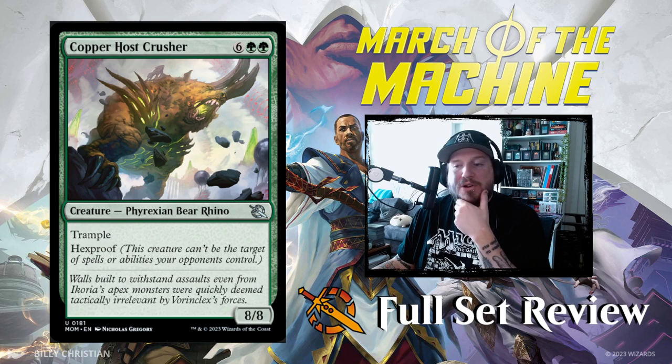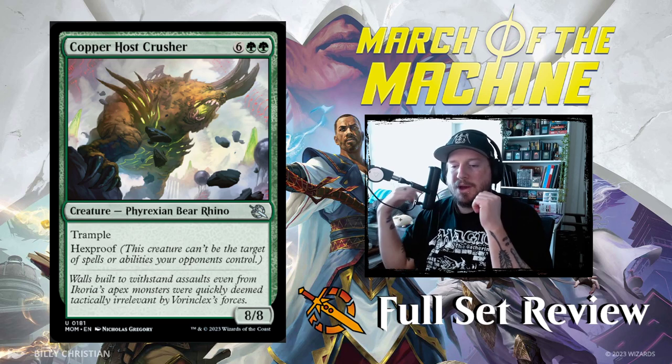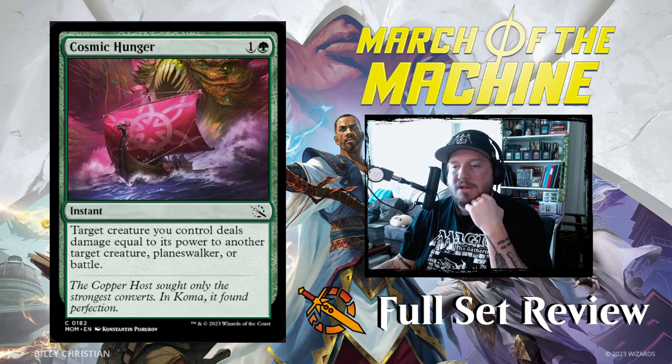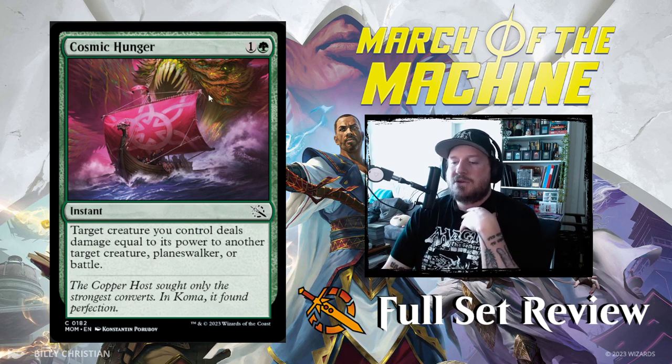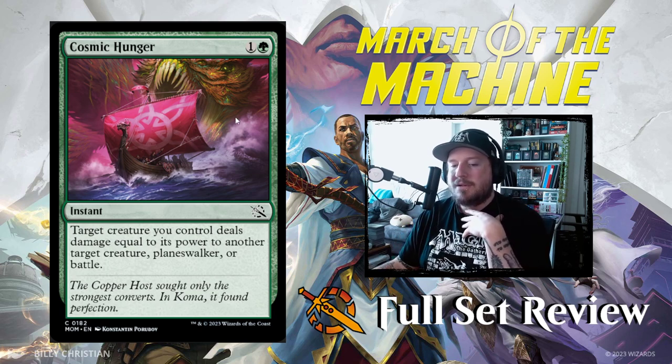Next up we have Copper Host Crusher: 6, green, green for an 8/8 Phyrexian Bear Rhino with Trample and Hexproof. They're going hard on green Stompy. Next up we have Cosmic Hunger: 1 and a green for an instant — target creature you control deals damage equal to its power to another target creature, planeswalker, or battle. That's pretty good — a nice little bite spell.